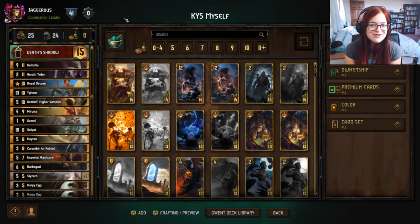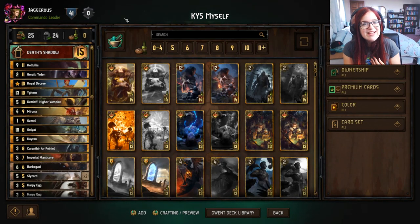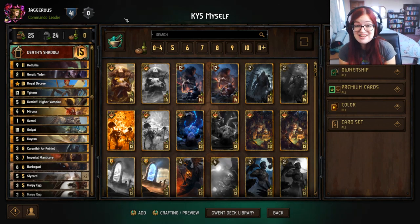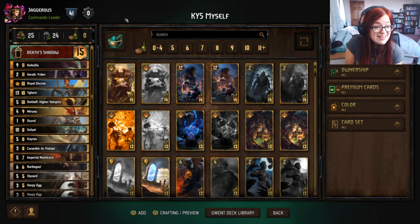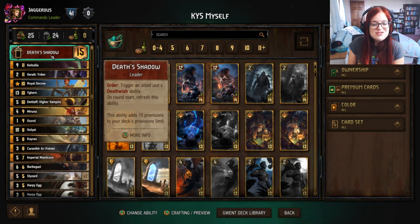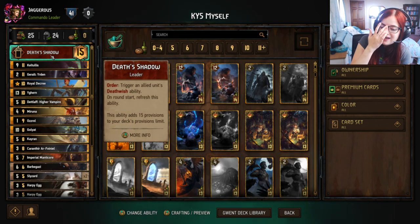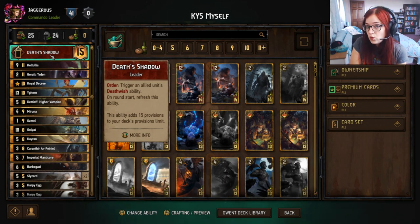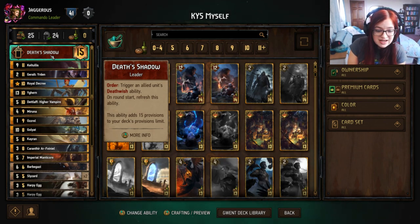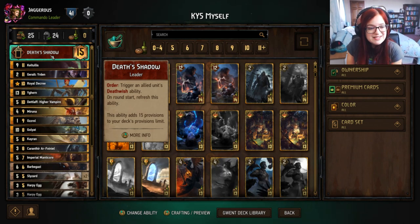Hey guys and welcome to Gwent: The Witcher Card Game, my name is Jagoras and today I have a Death's Shadow death wish Monsters deck for you. We're going to be playing it on the pro ladder. This is using the Death's Shadow ability — we can use this once per round in order to trigger an allied unit's death wish ability on a gold or bronze unit.